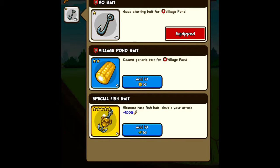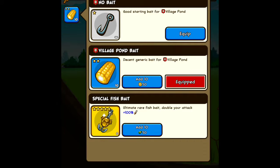So we can buy bait — 10 bait. Yeah, why not? Looks like corn or something.